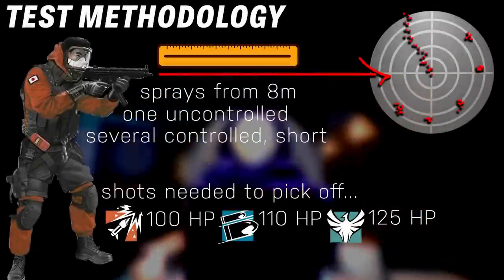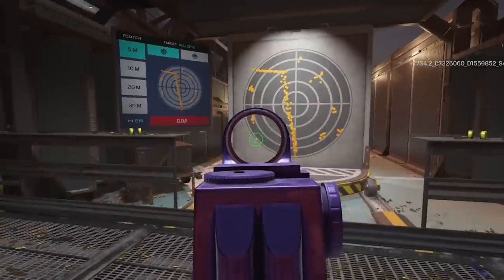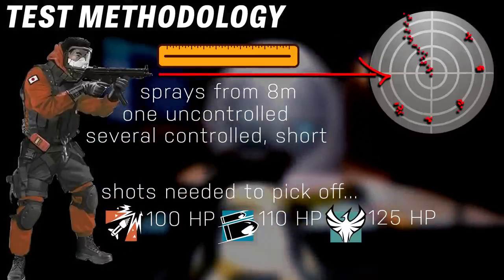Some things have changed since the assault rifle tier list. One thing I added was a series of controlled bursts to the recoil portion of the tests to more accurately reflect what an actual Siege gunfight is going to look like. This is a good way to measure the practical impact of the weapon's recoil spread.